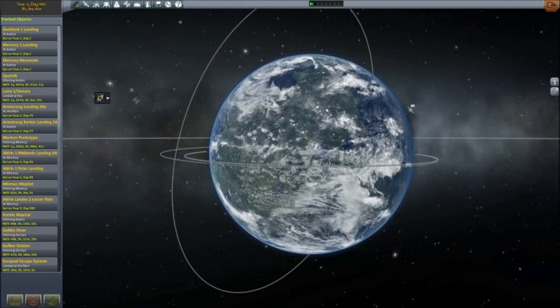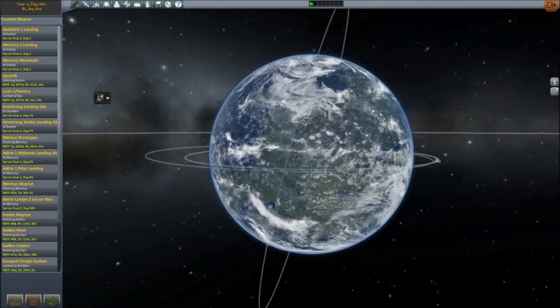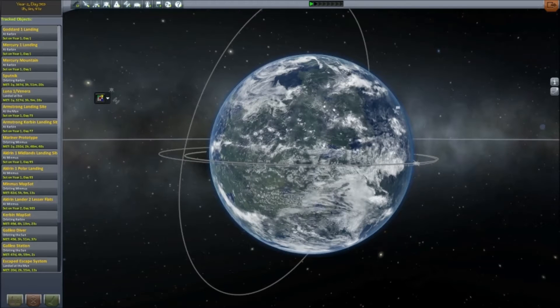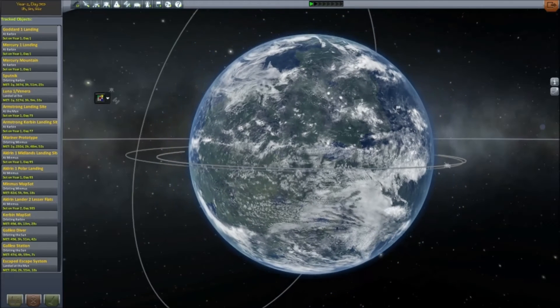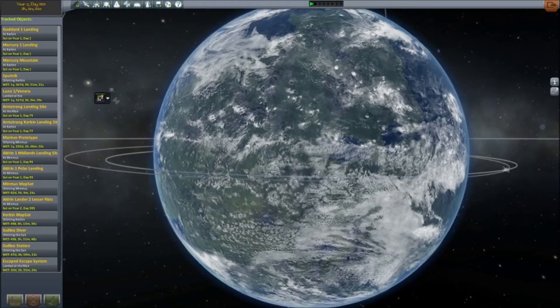As you can see, the game looks a little bit different than it did in the last episode. I have updated the graphics in the game with a mod called the Astronomers Visual Pack. It's not just a texture pack like last time. This time, I've added a bit more from that single pack. The clouds are independent from the surface of the planet, for example.